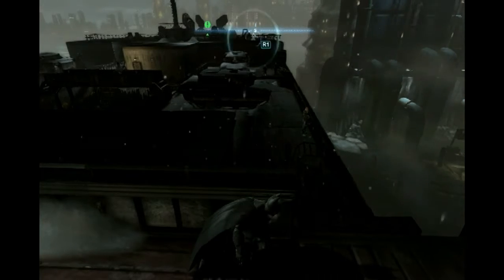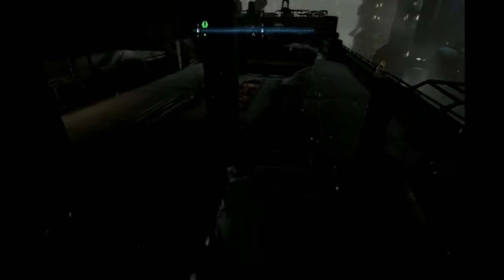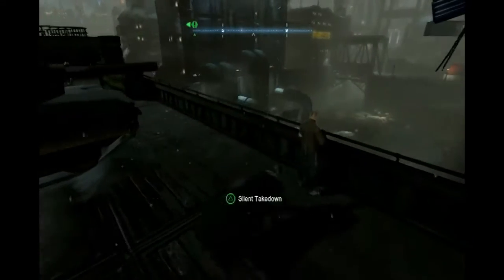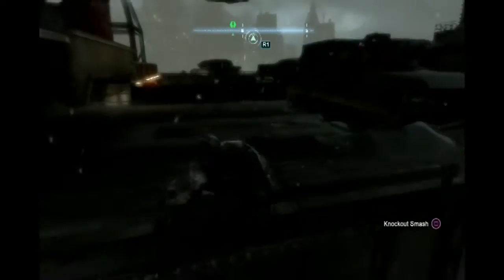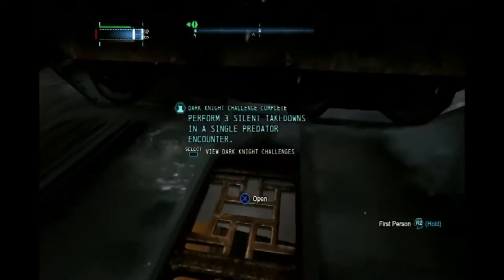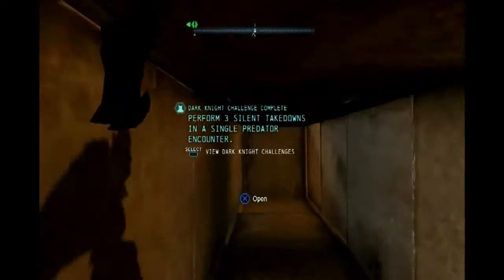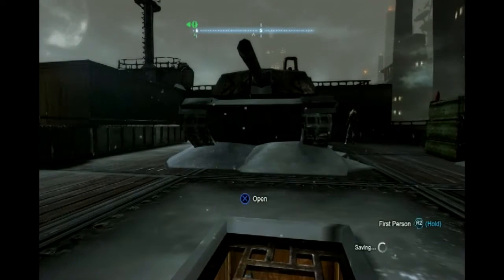We've never infiltrated a ship before in a Batman game — not in the Arkham series at least. So yeah, I sneak up on this guy. Silent takedown. No sweat. And as you can see there's some floor grates here we can hop right into and make our way through to the other side of the tank without being seen.